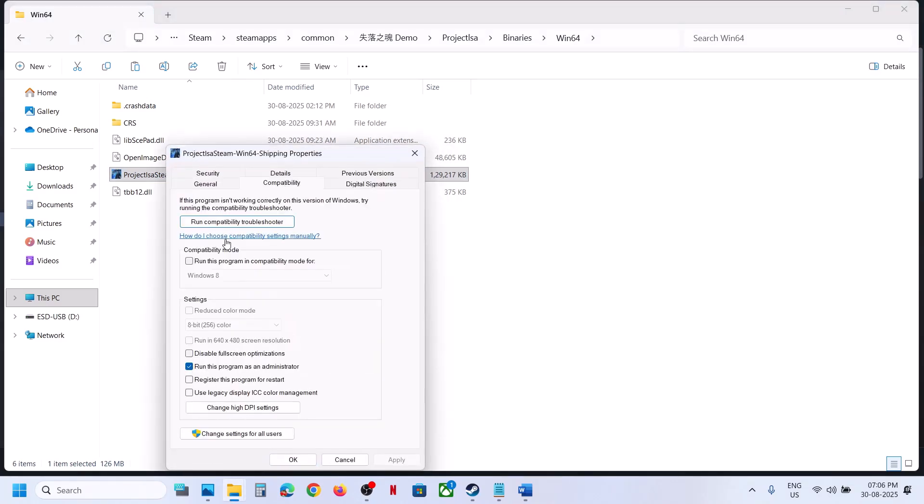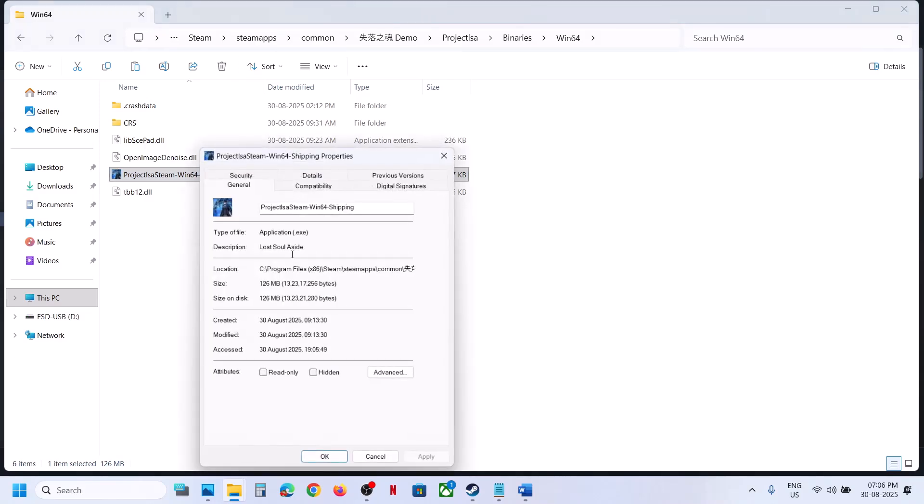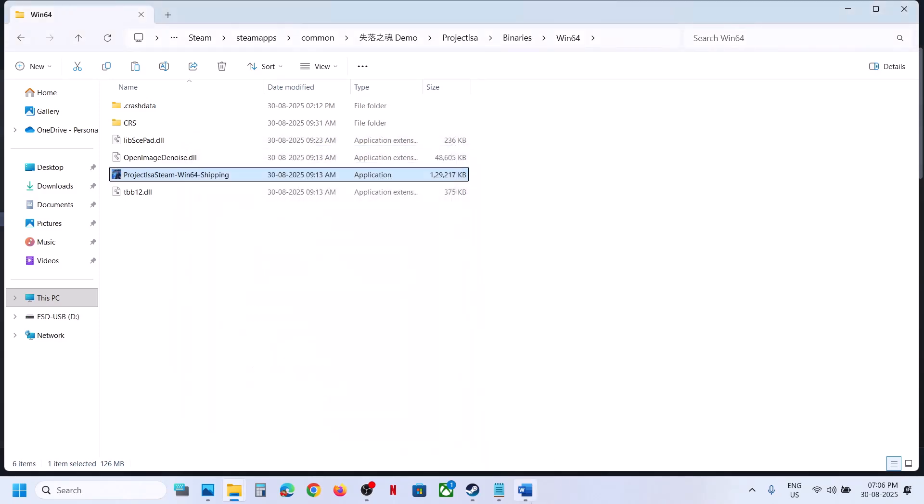If still not working, you can also check the compatibility mode box and select Windows 8 — hit Apply, click OK, and launch the game. If still not working, try Windows 7 — hit Apply, click OK, and launch the game. You can even try Disable Full Screen Optimization — hit Apply, click OK, and launch the game. If none of these work, uncheck all these boxes, hit Apply, click OK, and follow the next step.